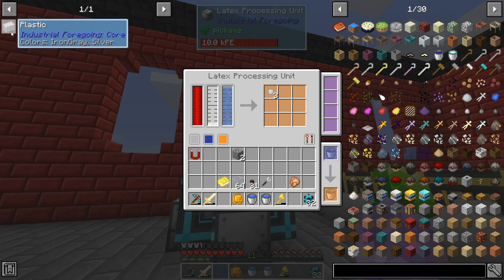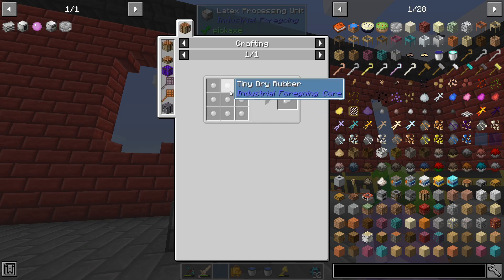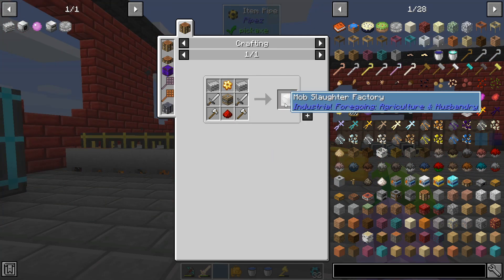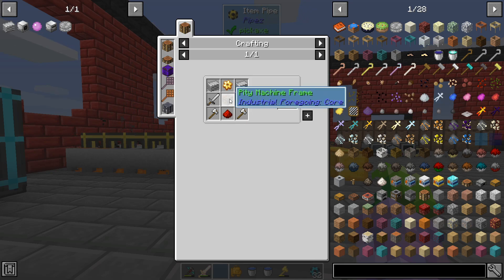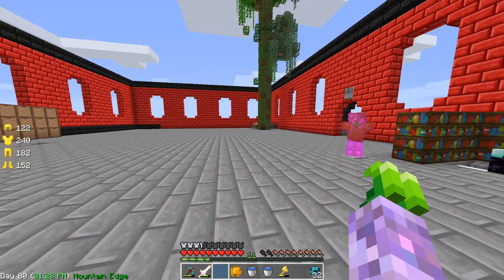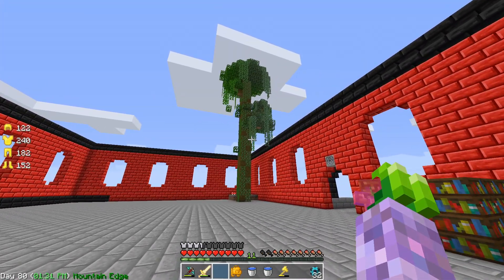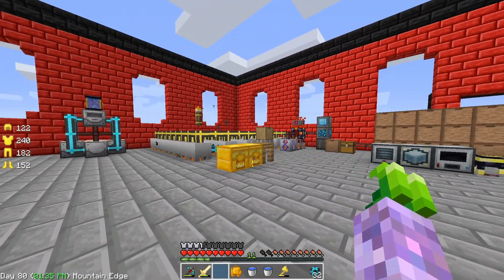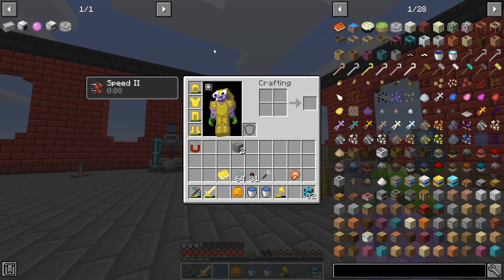Now we can create the dry rubber eventually once we get enough — that's going to get us ready to make this mob slaughter factory. I might just quickly whip up this mob slaughter factory; we should get the plastic eventually. We'll just have a manual area for doing it now. This doesn't look great — eventually there'll be a roof in this factory too. We'll have this mob slaughter factory and we should start to get some pink slime.